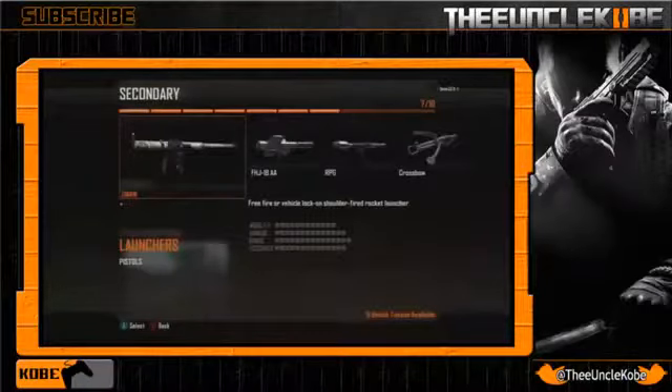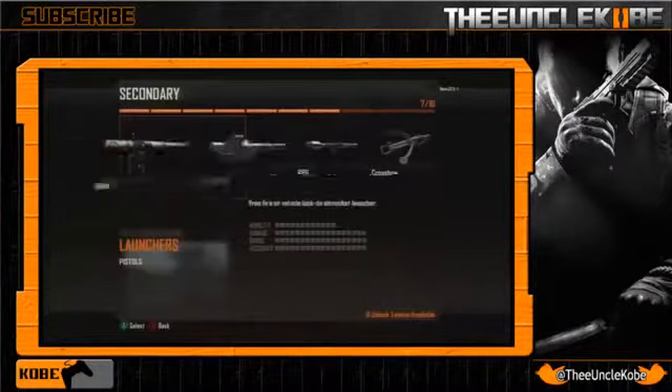What obviously sets this gun apart is the ability to be either a vehicle lock-on or a free fire launcher, so you are gonna have the ability to effectively use it to kill enemies or take out enemy air support. As of right now you only get a single rocket, but I still think it's gonna be an awesome launcher to use because it'll fit any play style.